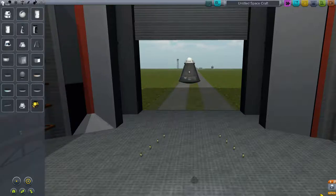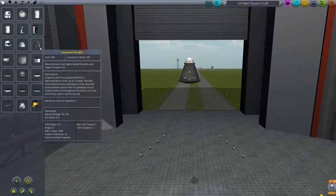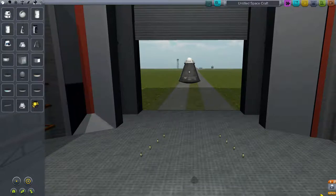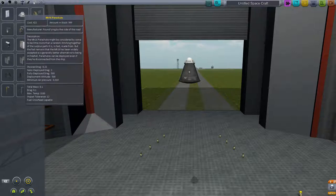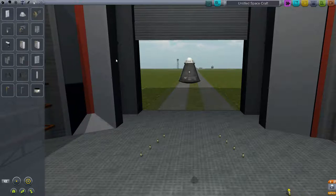This is the Command Pod Mark 1, and I put a Mark 16 parachute — a small parachute — on the tip. Typically larger vessels you'd want a larger command pod where you could put a payload up there, or have the payload pop off from docking rings and reconnect, much like the Apollo missions did.